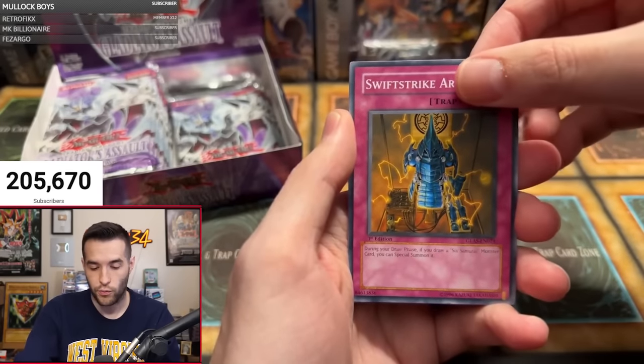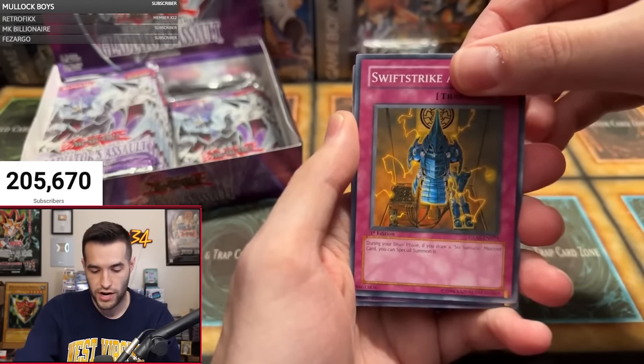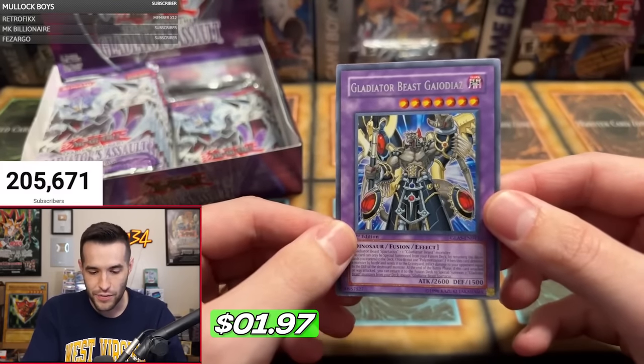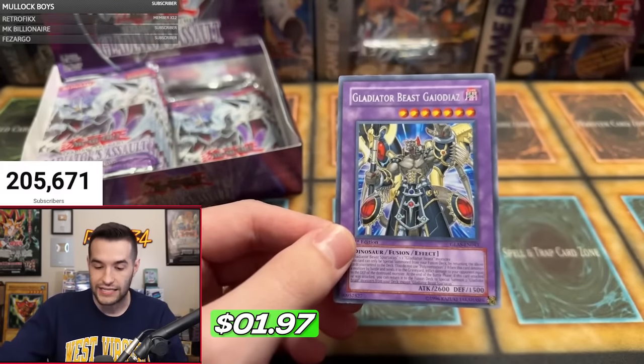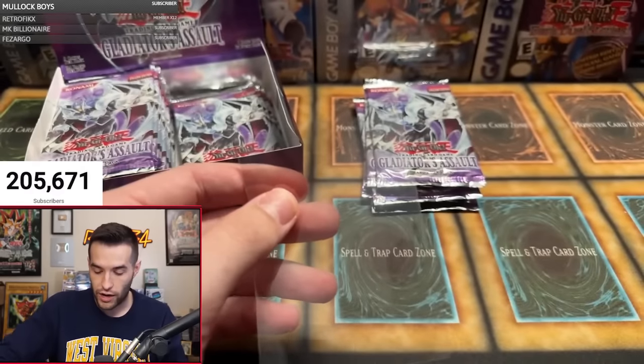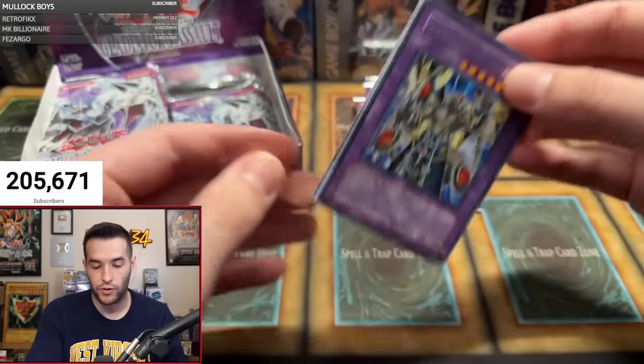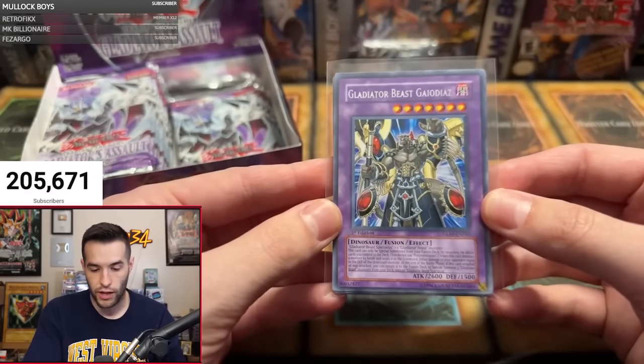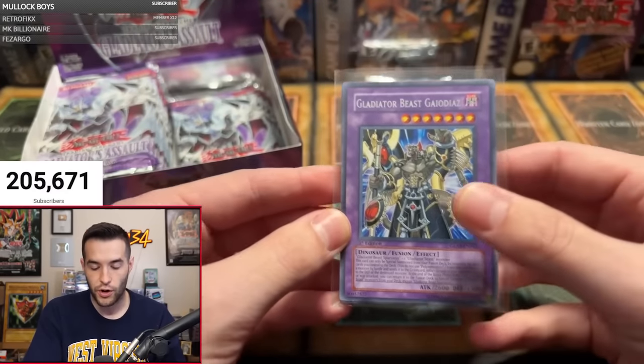Swift Strike Armor — next pack, will it be our next card, will it be something crazy? Gladiator Beast Gayo Diaz — that is a rare. I remember this being a good rare, but a good rare is a few bucks. It is better than a lot of the rares in the set, though. Solid card there. Still no foil, guys.